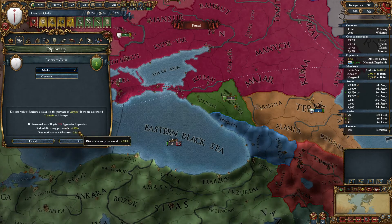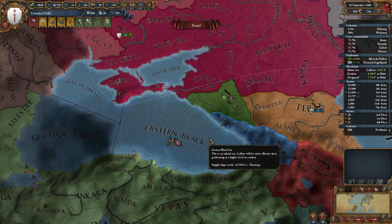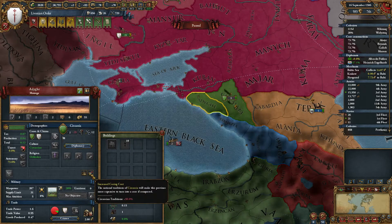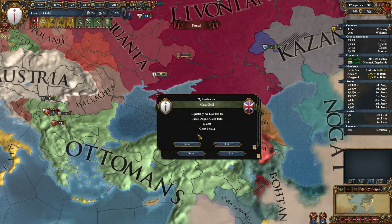Fabricate claim on that province there. Huge chance of getting caught - is this going to be worthwhile? Probably. I think I'd give that territory to Gazcomuk and take that. They have the Circassian culture costs, which isn't going to be great. I'm not sure when I'm going to do that because it would lower diplo reputation.